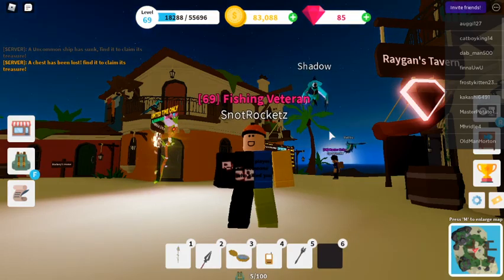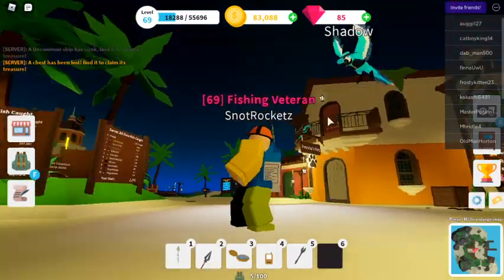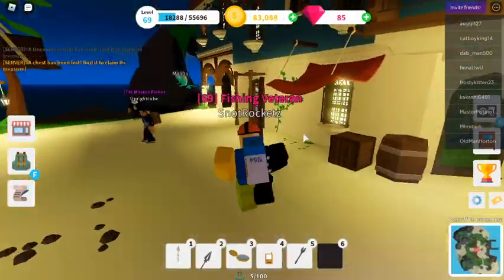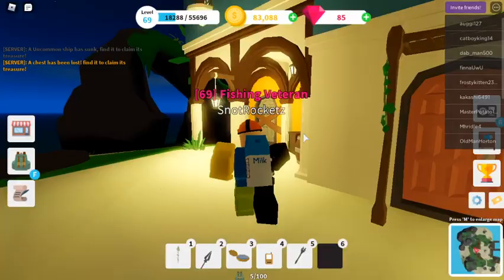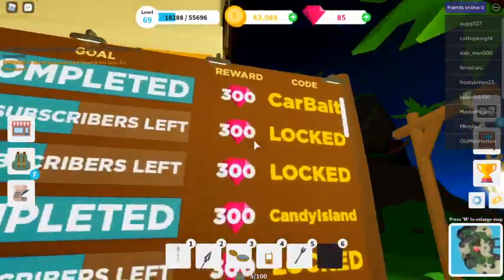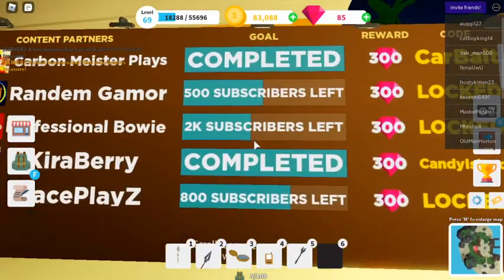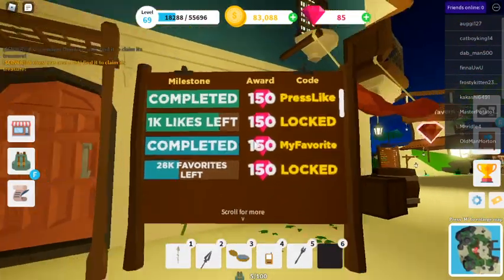Hello everyone! Today I will be playing Fishing Simulator. This is a game where you basically fish. There are codes — Carbate and Candy Island. If you want to get codes for yourself, there's codes here and here.